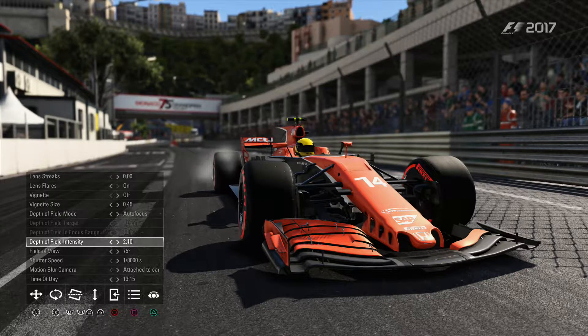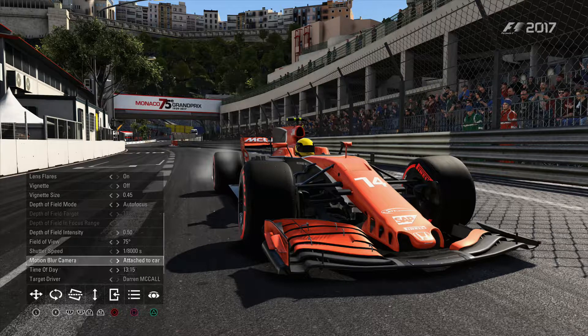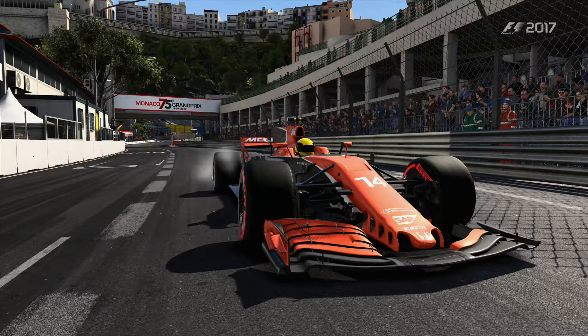We'll put the depth of field right down so you can see that everything's really in focus again. If you took that at 1/8000th of a second, as you can see, the car's absolutely perfect — there's no motion blur at all. To take the photo — and I'll go back to doing different shutter speeds — I was trying to find how to actually take a picture. With this game, it renders on screen, so you hit the triangle button to take everything away and then just hit the share button and take a picture.